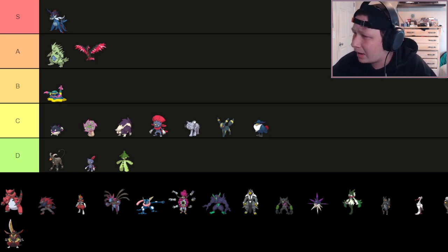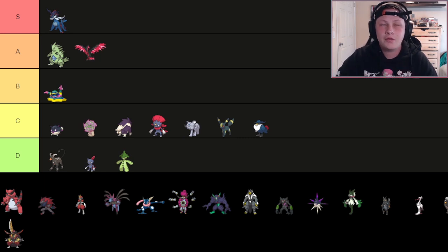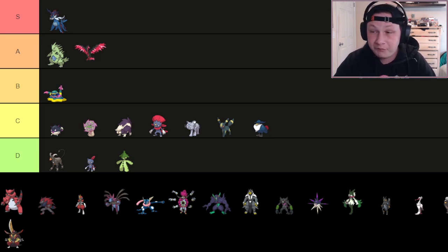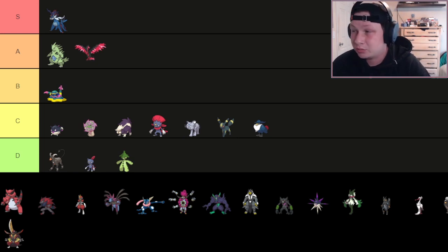You have access to X-Scissor and other Sharpness moves, plus Sucker Punch and Aqua Jet for priority. You can Swords Dance, or go Scarf, Band, AV, or Focus Sash. Lead sets are incredible in the draft format. This Pokémon is really insane and so difficult to build against.